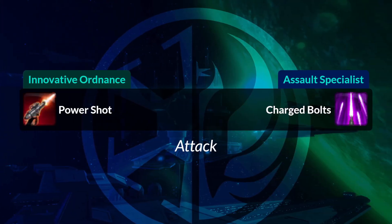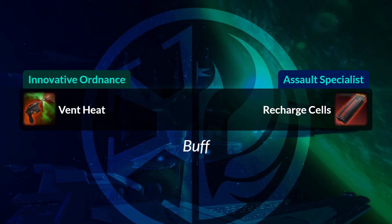Powershot becomes Charged Bolts, a purple icon. Vent Heat, which you would use to get rid of some of your heat as a Mercenary, then becomes Recharge Cells as a Commando and lets you gain ammo.